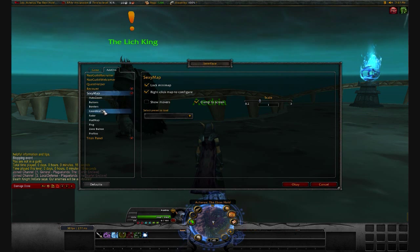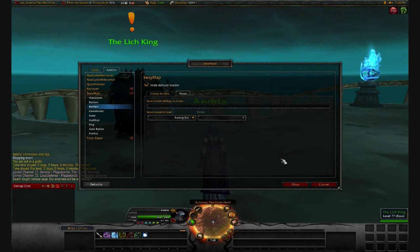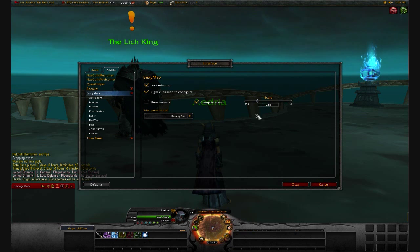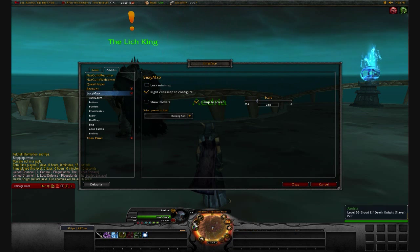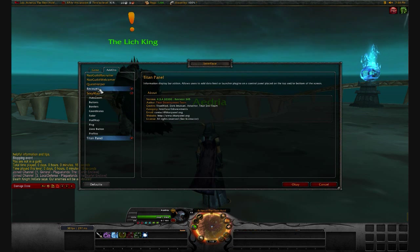Sexy map. I'm probably going to change the preset to Burning Sun. I'm personally probably going to resize it too — point eight one is usually what I keep it at. Okay, but unlock it, slide it over here, unlock it. Okay. Titan panel I don't really need to mess with. Recount I don't need to mess with. Quest helper I don't need to.